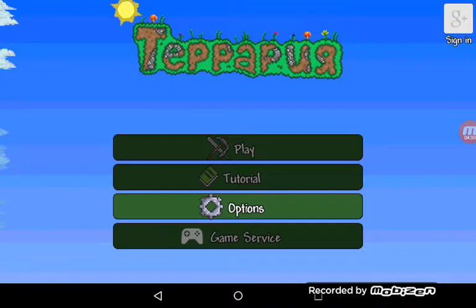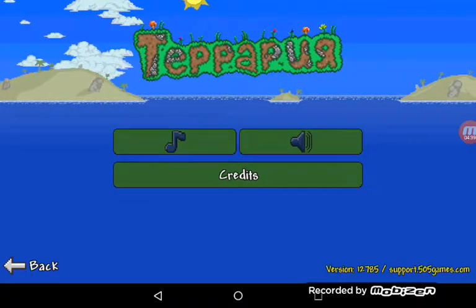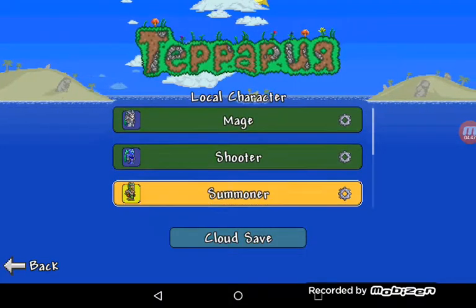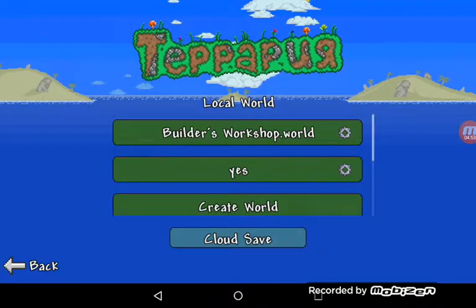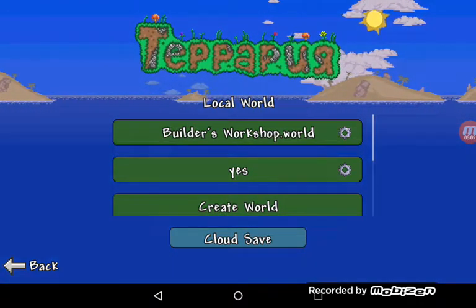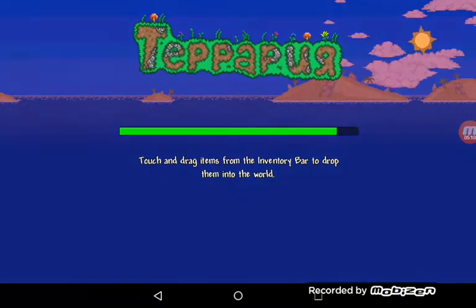T-Launcher will pop up and then this screen. Now you can hear it. I'll be summoner, and I'll have the Builder's Workshop on and go to this world. You have to tap it two times for some reason.